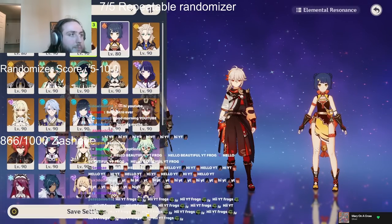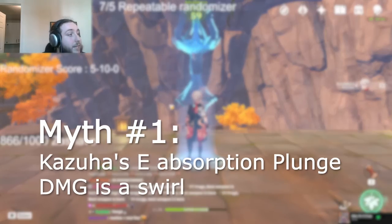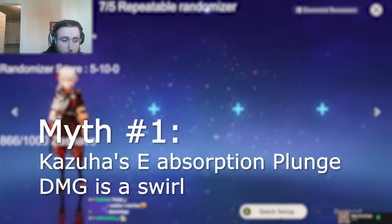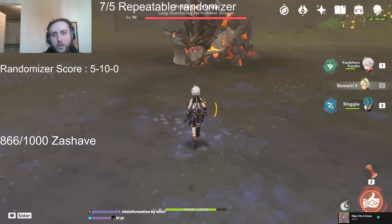I kind of want to take a little bit of time to address them. So the first one is the idea that Kazuha's absorption on his plunge attack is a swirl. The reality is that it is very much not a swirl. Let me show you what I mean.